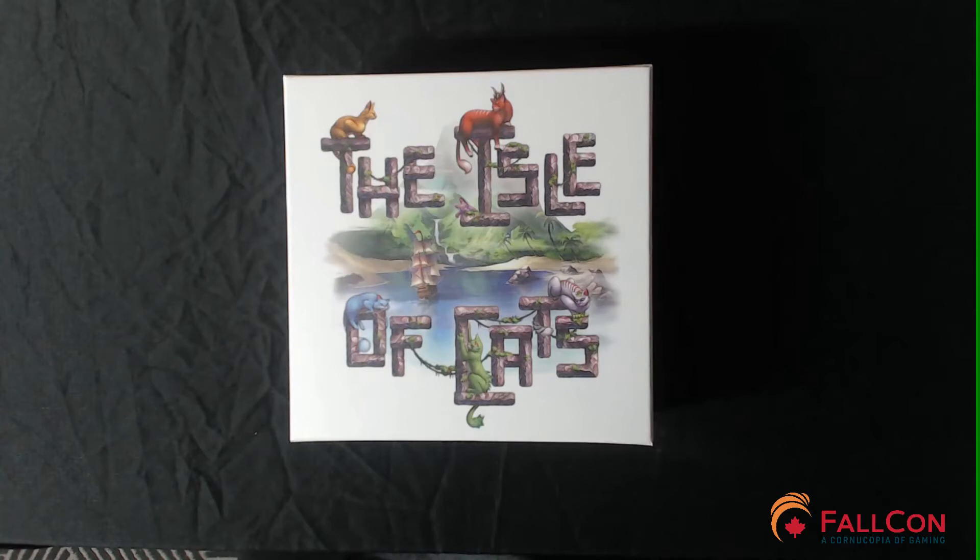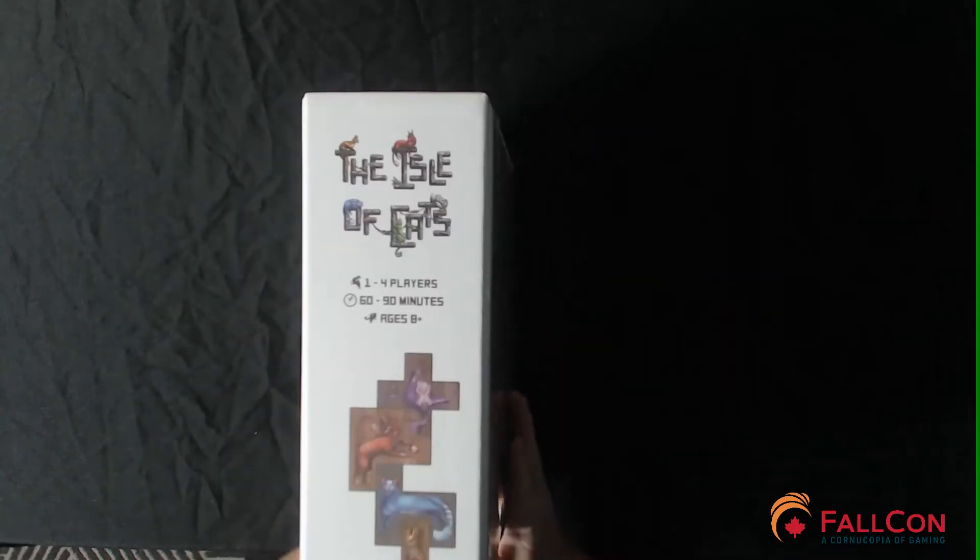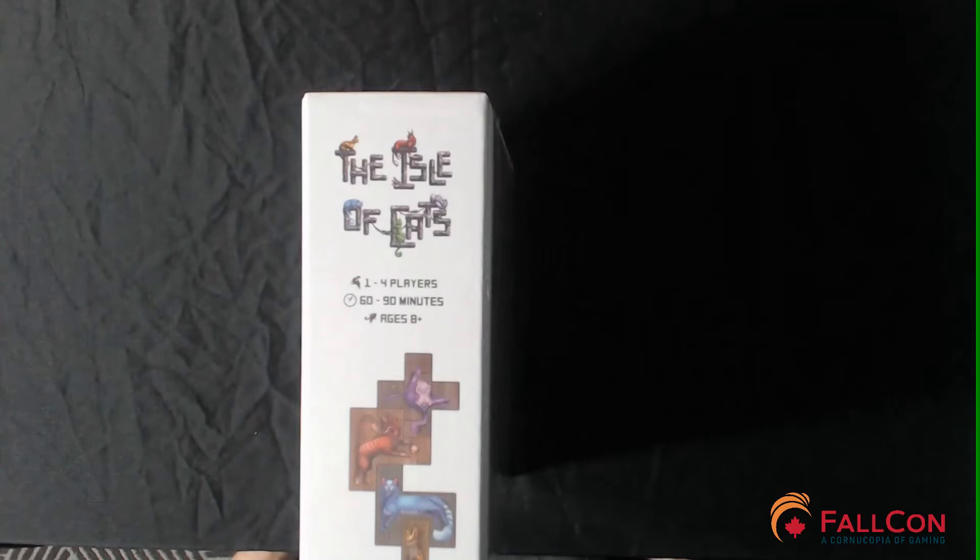Isle of Cats was designed by Frank West, published in 2020 by The City of Games, and the art was done by Yorg Glosio and Frank West — my apologies for any mispronunciation. According to the publisher, Isle of Cats is a game for one to four players, 60 to 90 minutes, ages eight and up. On BoardGameGeek it has a rating of 8.1, a weight of 2.30, and is currently ranked 165th overall with over 4,000 ratings. The elevator pitch: rescue as many cats as you can before Lord Vesh arrives and destroys their home. Mechanically, this is a card drafting, tile placement, pattern building game.